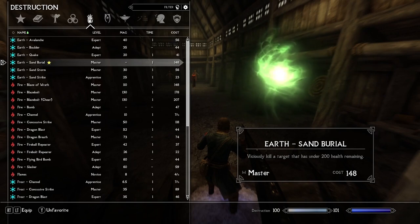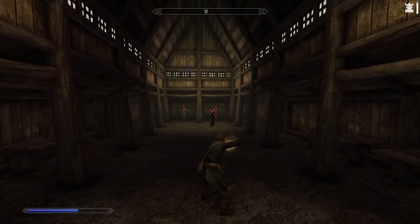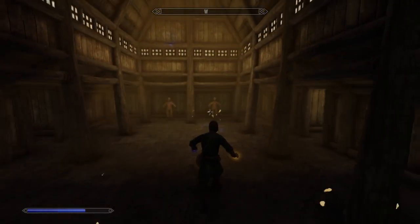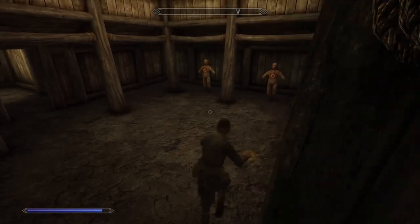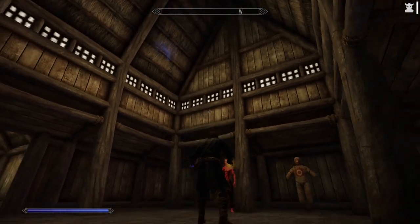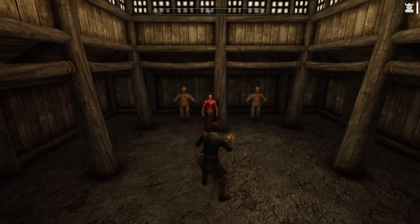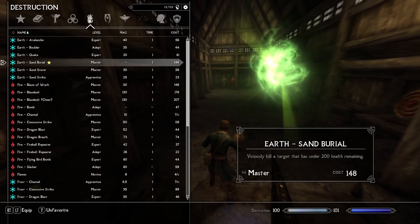We have the last of the master level spells. This is an Earth spell called Sand Burial — viciously kill a target that has under 200 health remaining. So if it's under less than 200 health, that's quite a low threshold. Pop goes the weasel. Oh, my churl didn't come back. So on the back end, it didn't technically kill him — it like deleted him. Either that or just sent him straight back to oblivion. Or maybe he just exploded and decided, 'I'm not coming back here. I have been through enough to satisfy your twisted desires.'